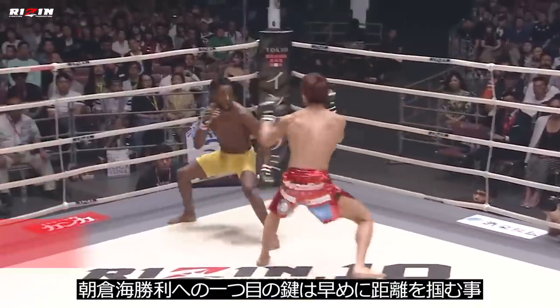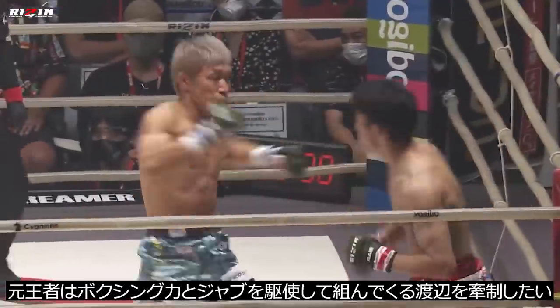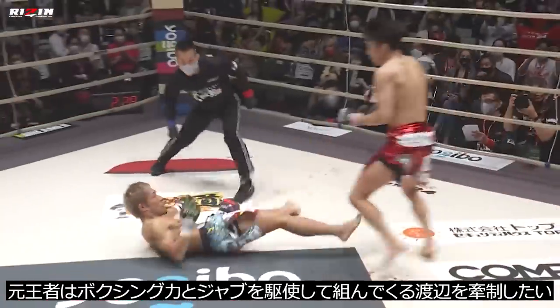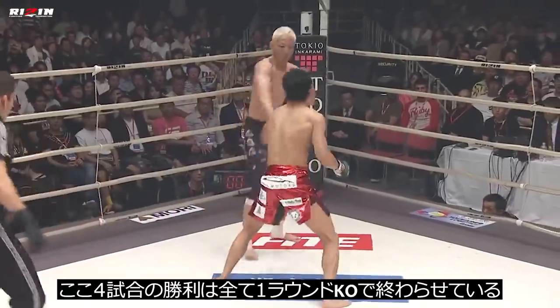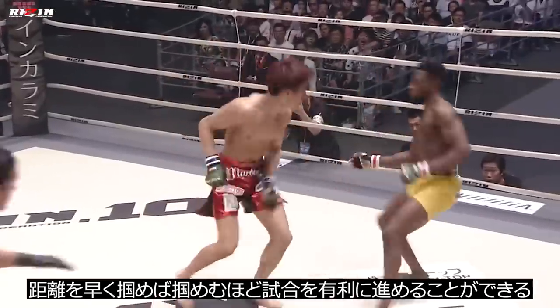The first key to victory for Asakura would be to find his range early. The former champion needs to utilize his strong boxing skills and his jab to stifle Shuto's attempts to close in and force a grappling exchange. His last four wins have come by first round KO, so the quicker he can start, the more success he can expect to have.